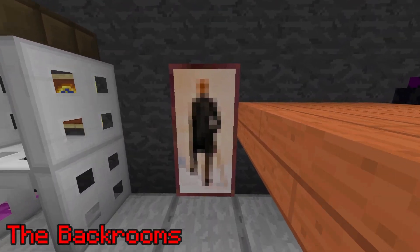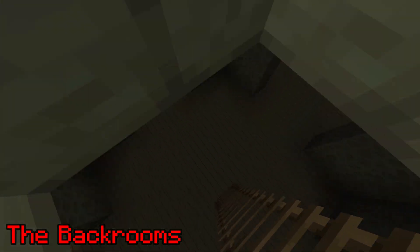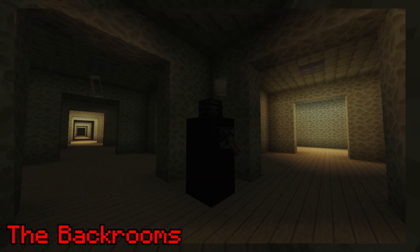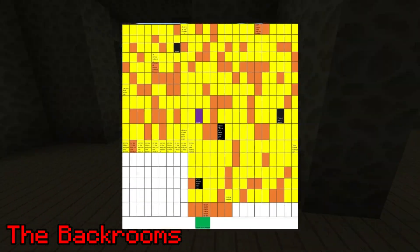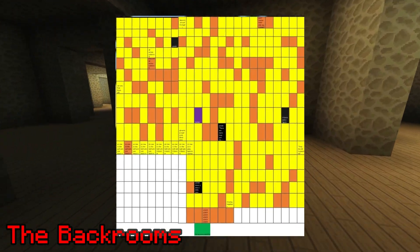The Backrooms. In the main lobby of CubeCraft, you can jump through a painting, and doing so will lead you directly into the Backrooms. It's basically a maze down there, and you can even find the Backrooms monster. Some people have explored the whole thing, and a map even exists. Overall, a really cool and funny easter egg on CubeCraft.